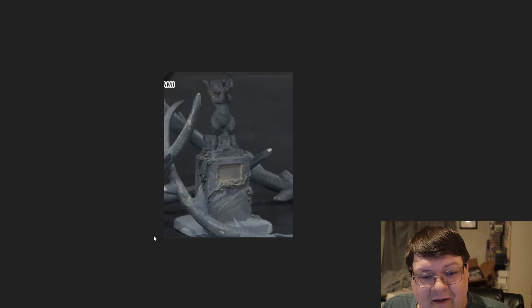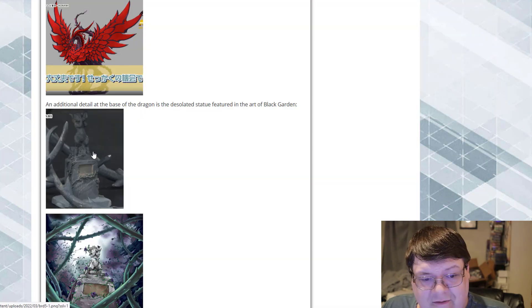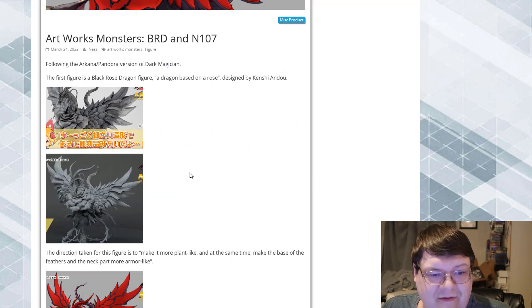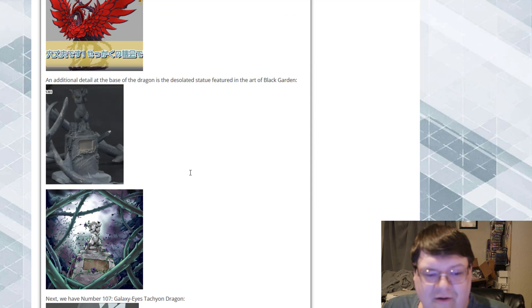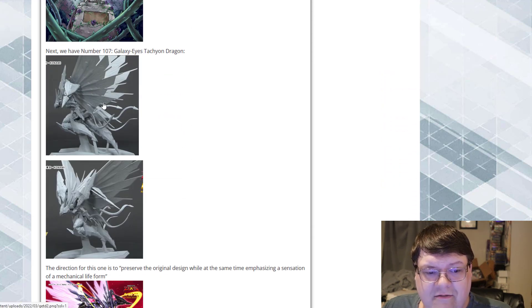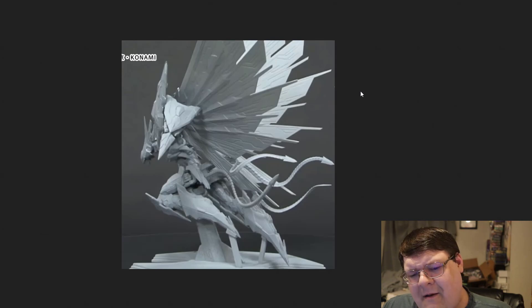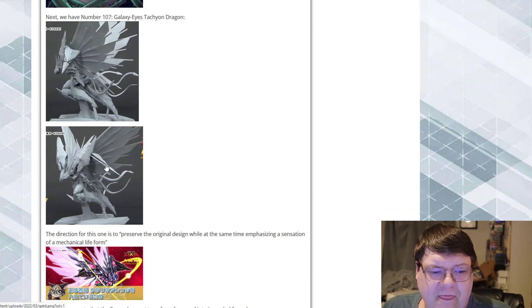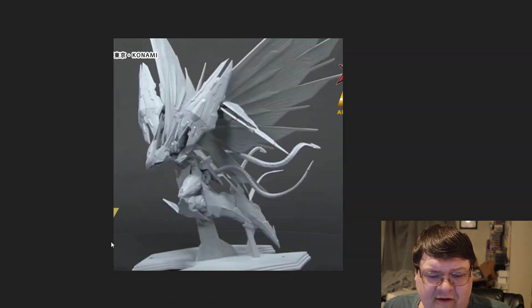Look at the detail on this Black Garden — holy crap. The non-color scaling versions of these are absolutely amazing. These things are probably going to cost like $200. I know that's a lot for some players out here, but for people that are genuine collectors, I understand that Number 107 is fantastic. This thing is sick looking, but I don't know if I'm going to be super intrigued by 107 in terms of what it is.